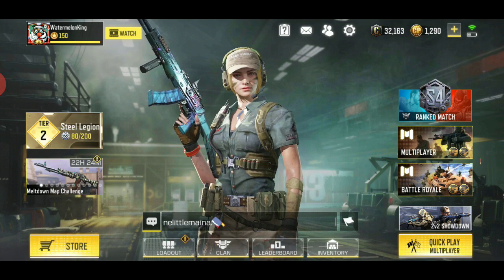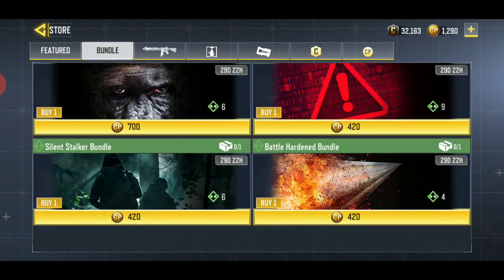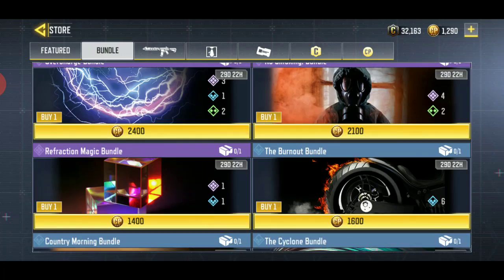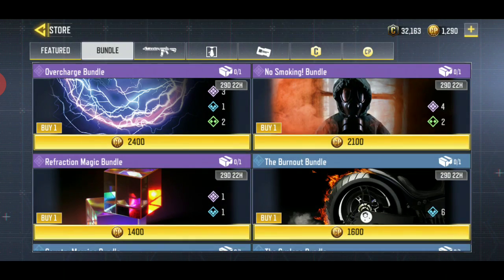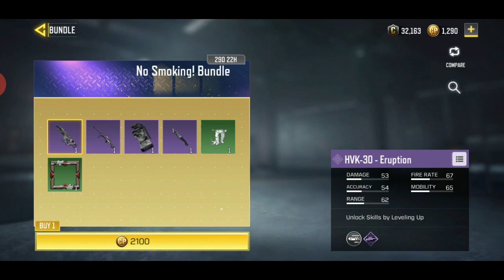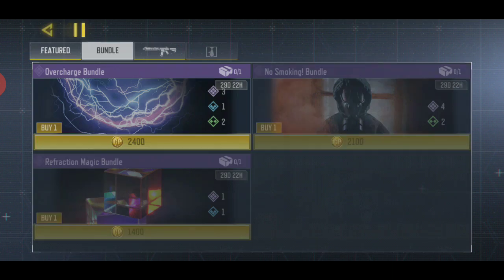What I'm excited about is the store — and wow, this is something new: bundles. There are a lot of bundles you can buy which guarantee you get whatever you want, like an M4 Smart Rifle or character skin. This one has a new HUK 30 Eruption skin.